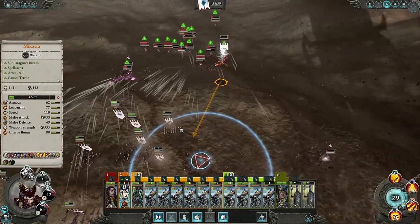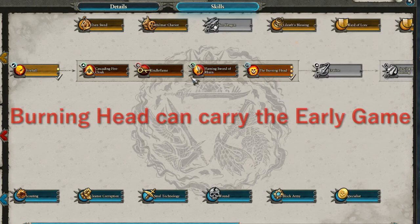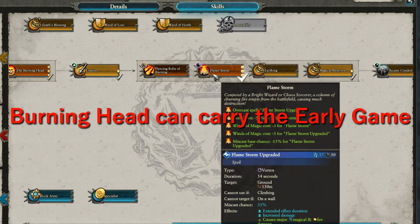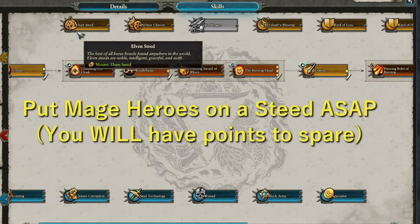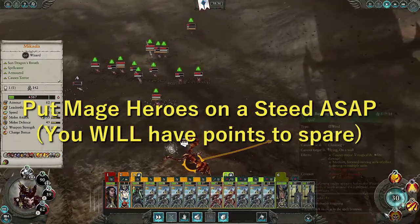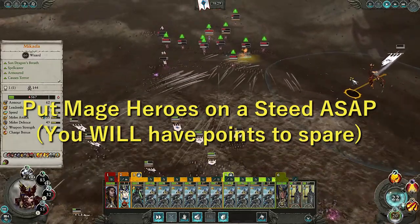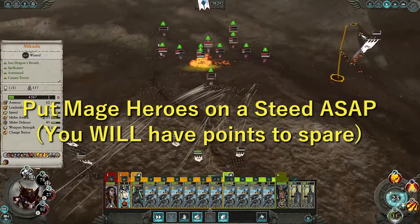When leveling your fire mage, focus on getting three points in your primary spell — Burning Head — and then one point in the passive. Keep working along this tree to unlock Arcane Conduit, with the one exception that at level 7 you put your mage on a horse. Mages have spare skill points for days so you are not going to miss this point, but more importantly she will be able to ride up, drop Burning Heads, and decide a battle before your army even engages. She is much easier to keep alive on a horse until you unlock Immortality or get her onto her dragon mount at level 22.